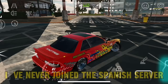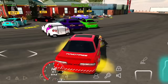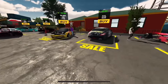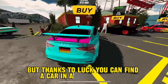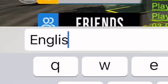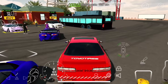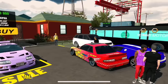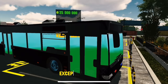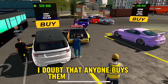I've never joined the Spanish server before. There are quite a lot of people playing here. The cars are both cool and not so great, and prices are quite high. But thanks to luck, you can find a car on any server for $1. A large number of players come from Turkey. In this region you can find cars at low prices — except for the bus. Buses cost 20-30 million everywhere, and I doubt that anyone buys them at such prices.